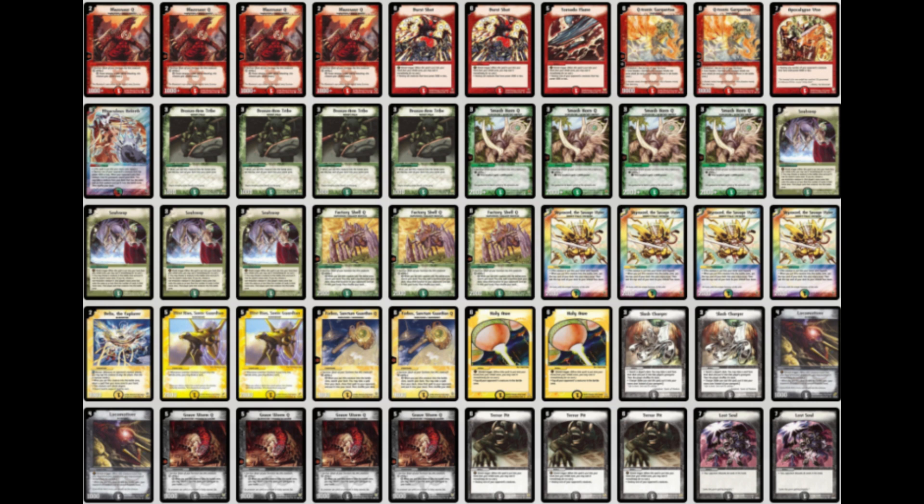Some other decisions here: opting for one Beelix and the Truias, which he said are flex spots from his perspective. When you go down a Factory Shell, you need some advantage-generating card that needs to be answered immediately, so naturally Rias jumps in there. He's also playing one Rebirth, with many five drops running around, so you can search the opponent's Rias, File, or Sky Swat. You usually won't search Sky Swat since aggro decks don't play five mana creatures.